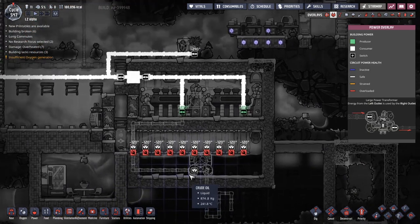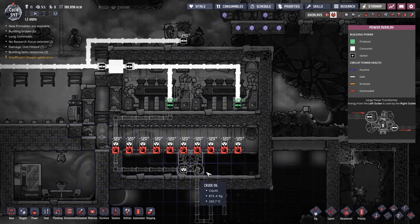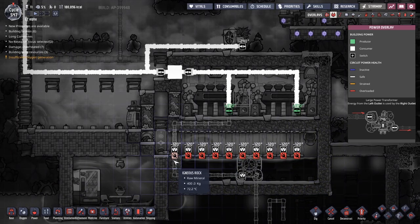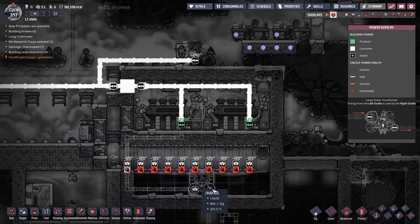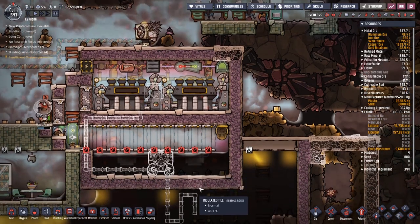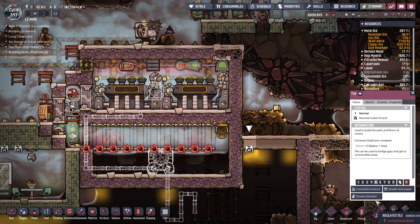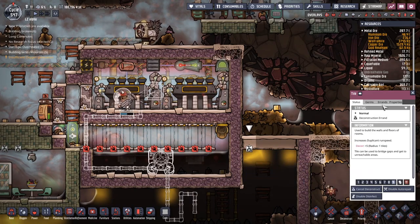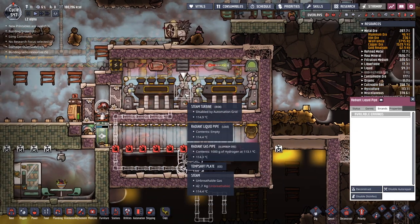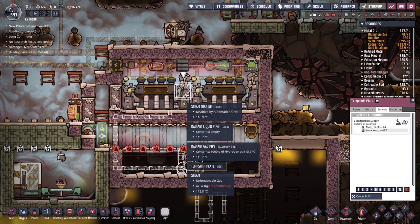Power is going to be a bit of an issue coming in here. I'm wondering whether we want to knock through this side — I've got a feeling that's going to cause us more trouble than it's worth. Maybe it's going to be easier going through this side block over here. Let's destruct that and get a power line view. I want this to be super high priority. Mad Frank is on the job.